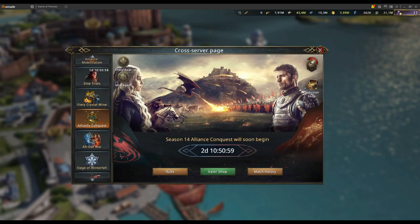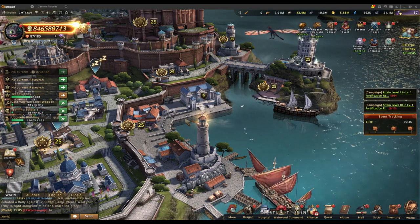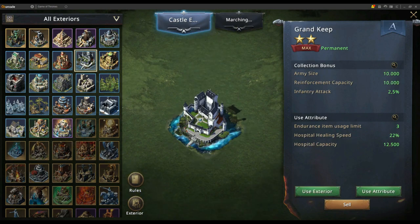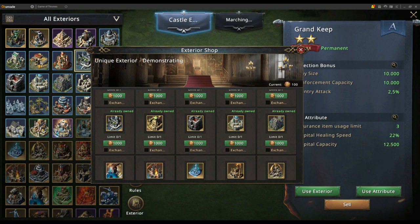In my opinion, if you're a rally filler and not a rally lead or a player that solos everyone out of their castle, there are some things you should set up in your account. First, I would highly recommend the Grand Keep castle exterior — the only exterior right now that gives a big hospital healing speed bonus. It's not hard to get, especially with events we have from time to time. You can get it from the shop via the season pass, and the Grand Keep coupon costs 1000 tokens, so it's about one pass worth and you'll have some spare.